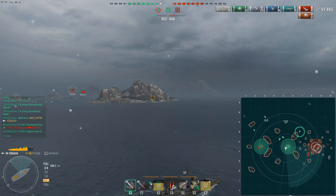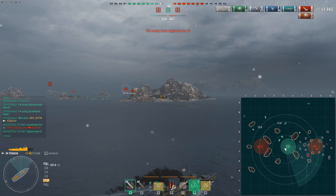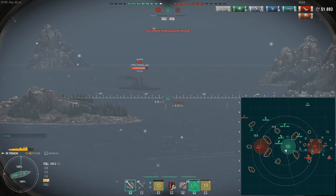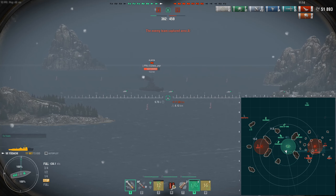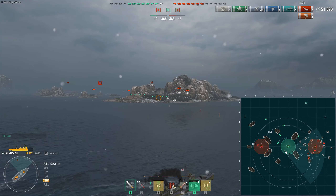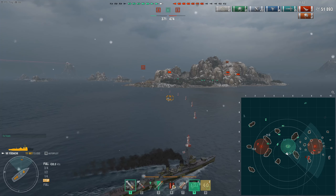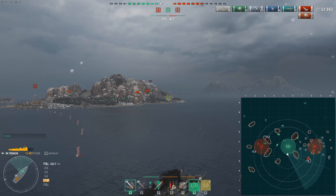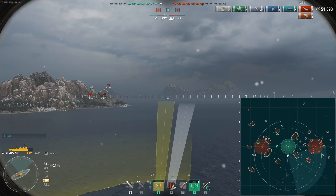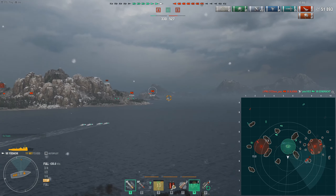Looks like Georgia has the engine boost consumable activated — you can usually tell by the fact that it is pumping out a ton of smoke. The funniest thing is I actually had hopes the Alaska was going to take the torps, but it was able to dodge right between them. So I try to give myself the engine boost and get ahead of the enemy Georgia and North Carolina, blocking their path to the B point which I was contesting. I am trying to anticipate where these ships might go and how they might turn around the island.